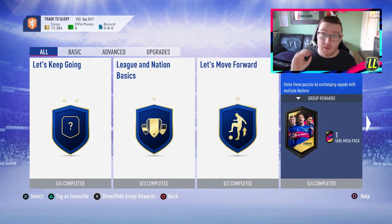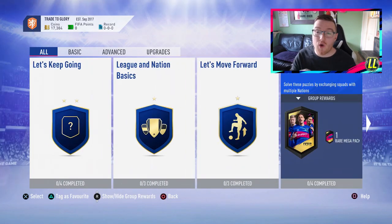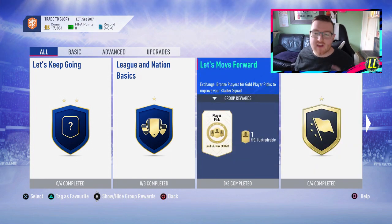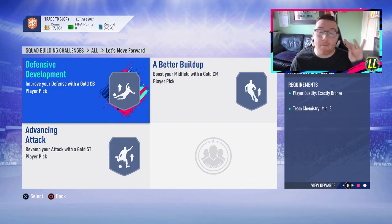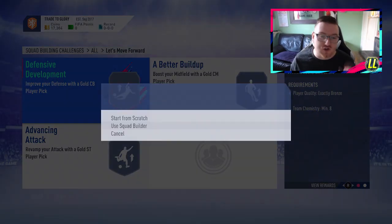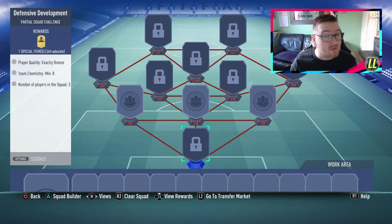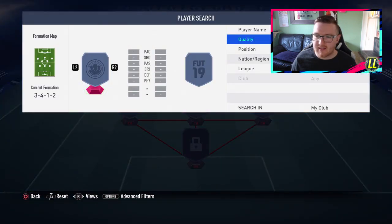Before we get into the three SBCs that are going to make us the coins - which is the League of Nations Hybrid and Hybrid Leagues - we're going to do one more thing first, and that is the Let's Move Forward. The reason we want to do this one is because it gives us player pick packs. We get a chance of four players out of this and we can cherry pick them for SBCs. These are well easy to do as well - all you need is bronze players.